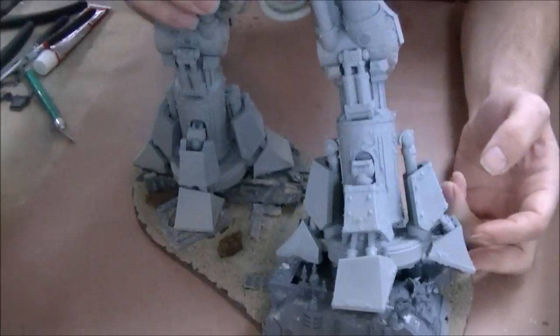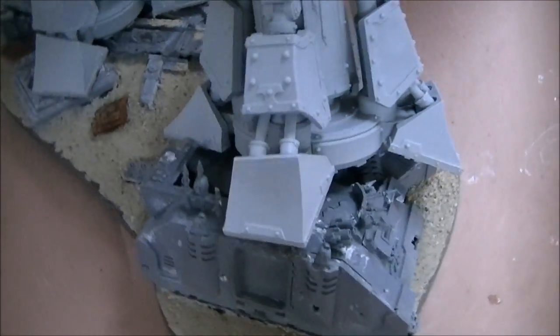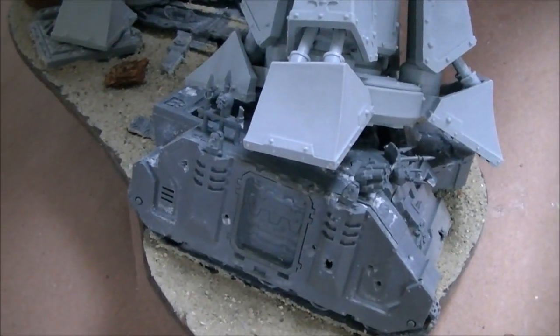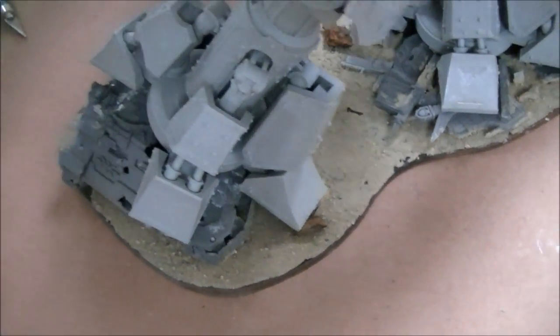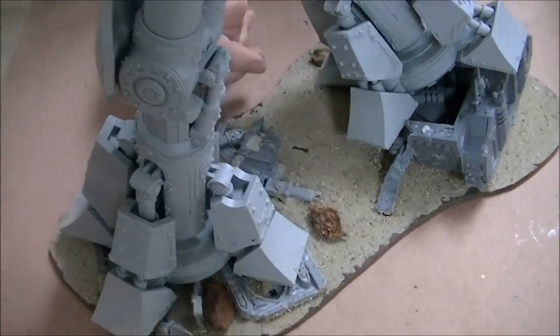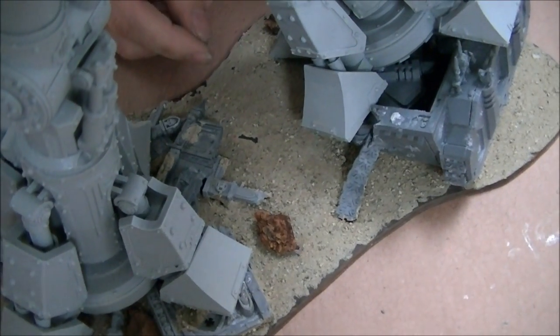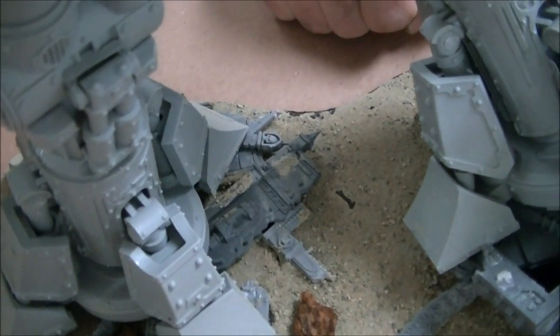We've got a finished Reaver Titan here for you today. First off, let's start at the bottom. We've got a nice destroyed Chaos Predator — it's been smashed and dashed, shot up and destroyed. One thing that it really needed was just the tread running off the back, which is a cool touch. The other foot is stepping down on the ruins of a building.